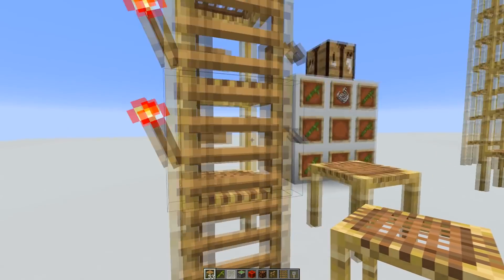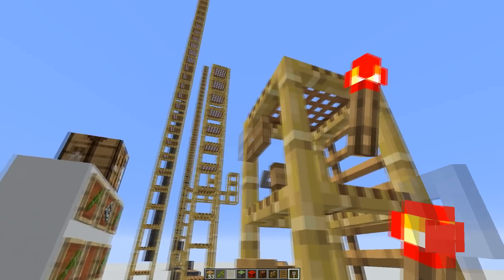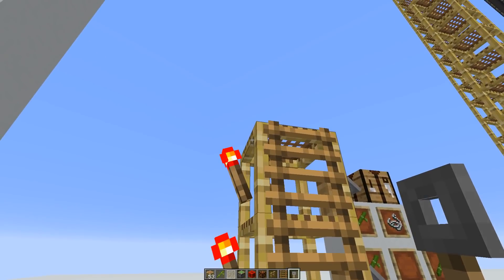Interestingly, you can also attach blocks to the side, like ladders, tripwire hooks, torches, and buttons — which is kind of cool. But interestingly, you can't attach signs to the side.